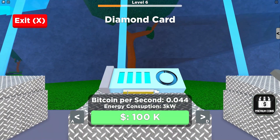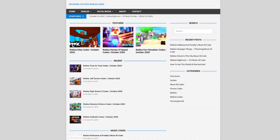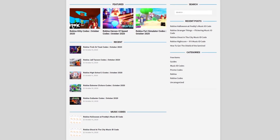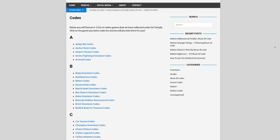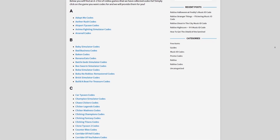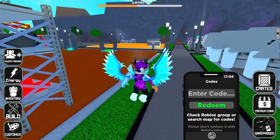Are you guys fed up with watching YouTube videos for Roblox codes? Well, I've got a solution for that — rblxcodes.com. On the website you can find game codes, music codes, and guides. There's tons of stuff in there that you guys have to check out. Overall, we give codes for over 300 Roblox games, so if you guys need a code for a game, it will be there.